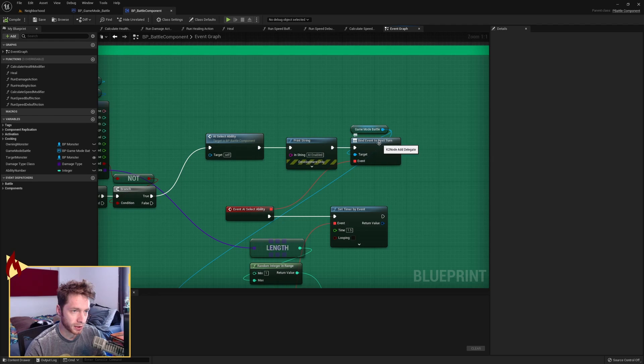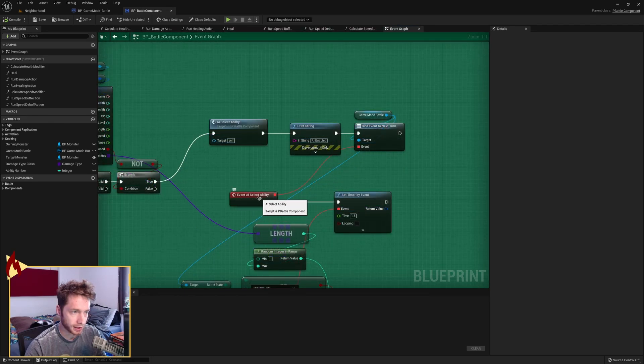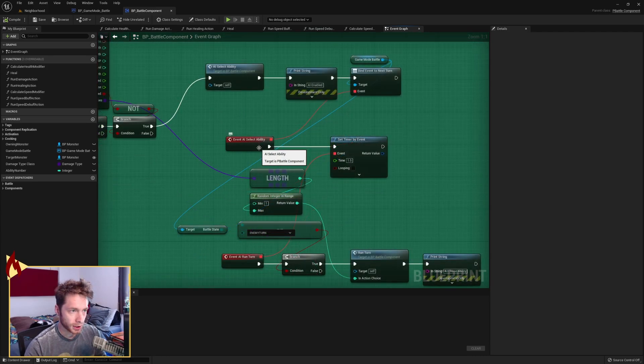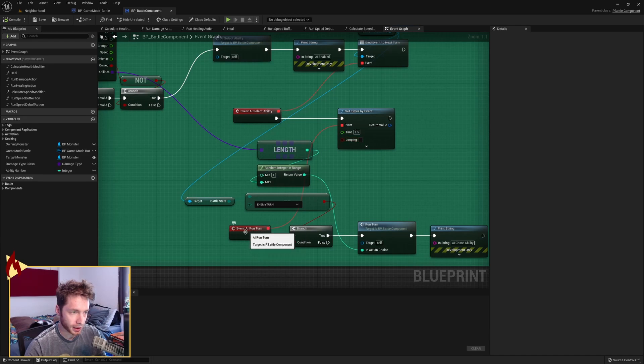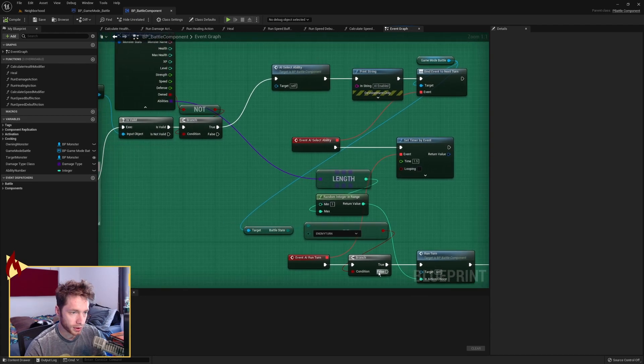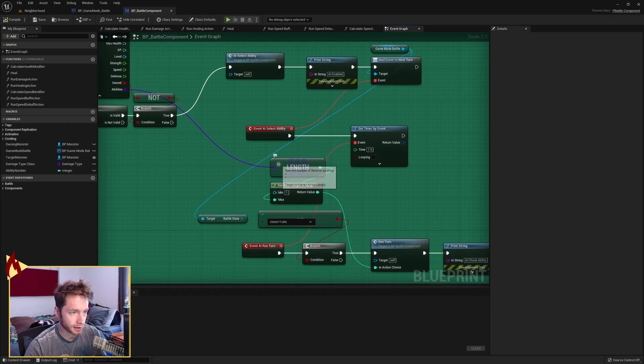We're going to bind to this next turn another custom event called AI selectability. This custom event is also called right here directly. When it's called, we're going to set a timer for 1.5 seconds. This timer calls another event called AI run turn. Out of run turn, we go to a branch. We need to grab the abilities array of the class references, get the length, and pick a random integer in range. We pass the length into max and 1 as the minimum — just randomly choosing an ability.